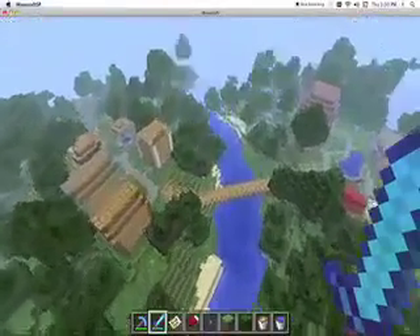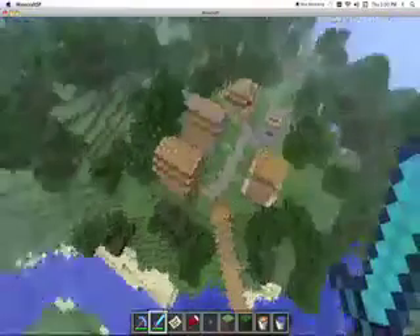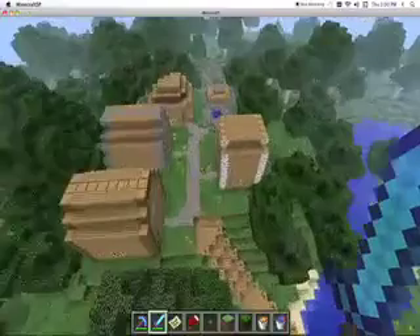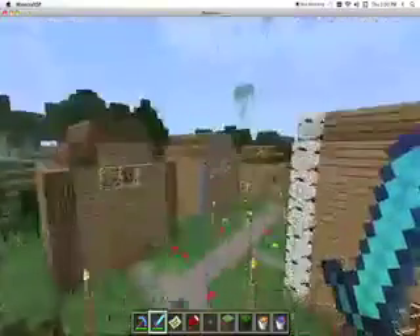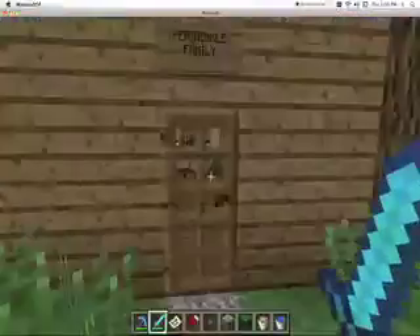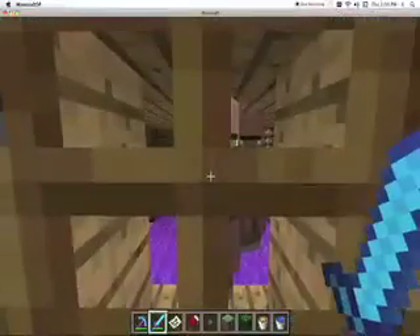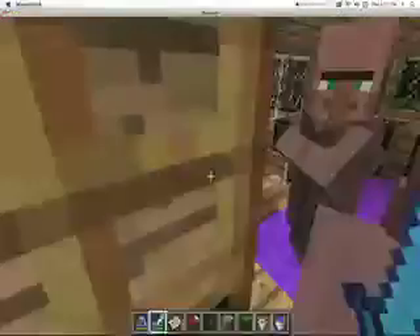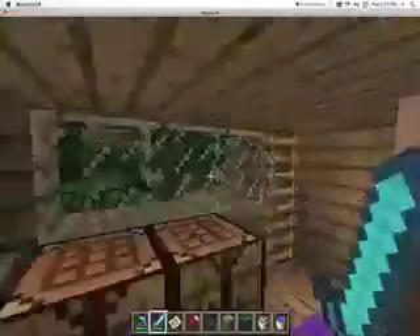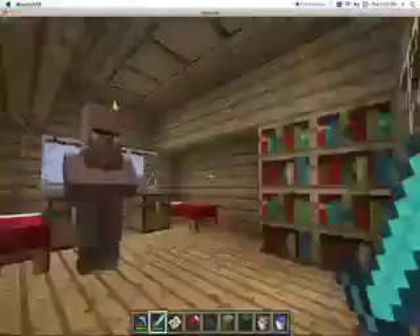So I first started like over here. I made these houses. I guess this is like part of the residential area. Here is the Periwinkle family. So they're here. And then if you come upstairs, it's just a bed and everything.